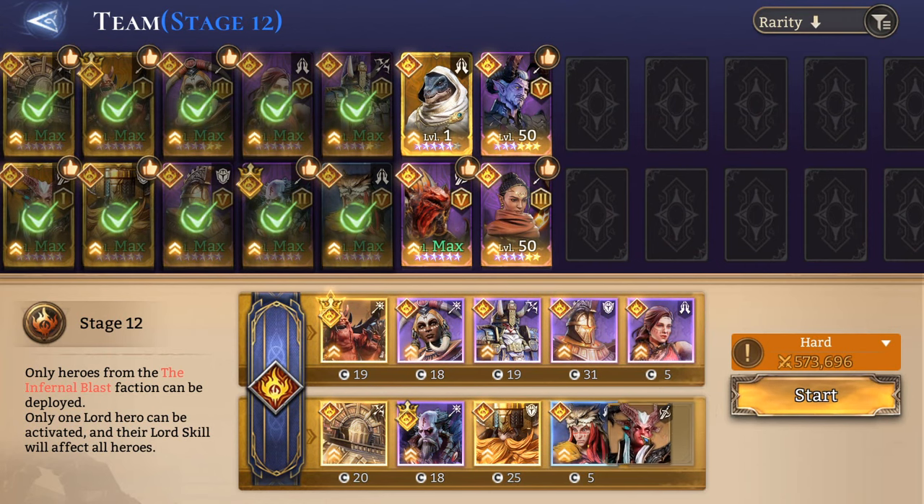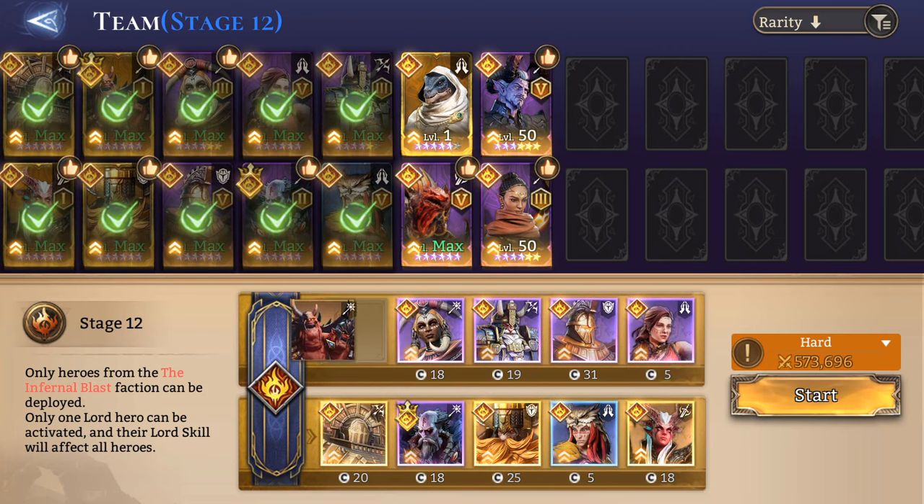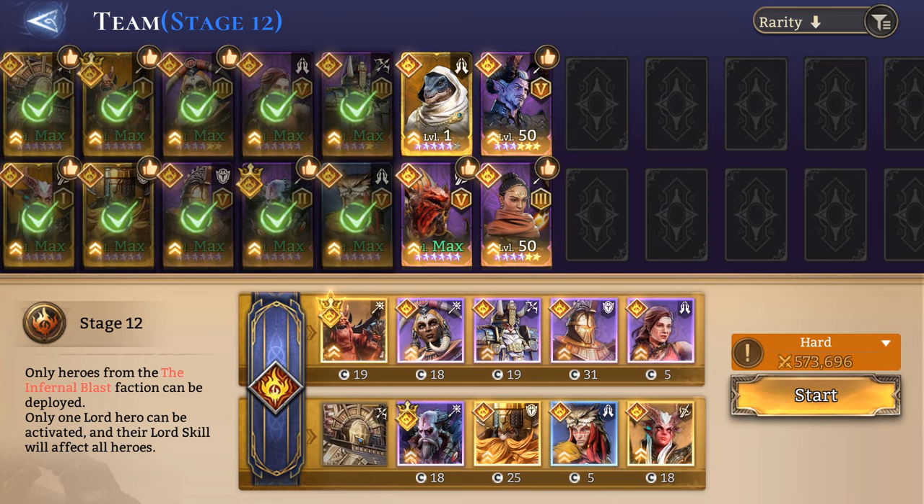I got A1 Zealotu from the 15x pulls - Hex was also on that banner, so I think a lot of people might make progress here. I don't think Hex is going to help as much as Zealotu, but he could probably do the same sort of job. Before we click run, let me show you one thing about the placement of Twin Fiend and Cetraman.